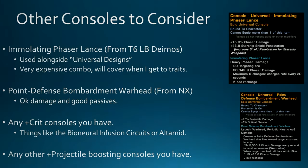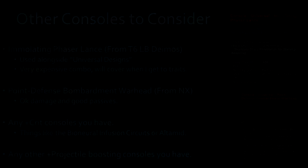Other consoles to consider: the Immolating Phaser Lance from the Lockbox Deimos is used alongside the Universal Designs trait for crit bonuses — it's a very expensive combo but quite good. The Point Defense Bombardment Warhead from the NX has good passives and its clicky will do a few thousand DPS. If you're looking for any other consoles to slot, run any crit consoles you have — things like the Bioneural Infusion Circuits, Ultimate Assimilated Module. If you have no crit consoles, anything with a projectile boost will work.